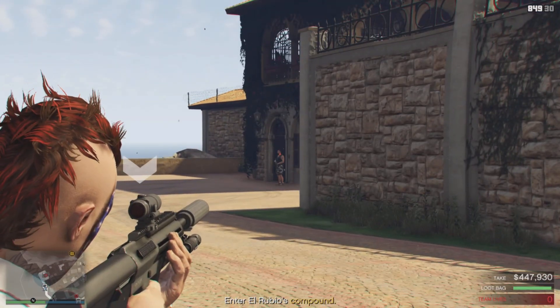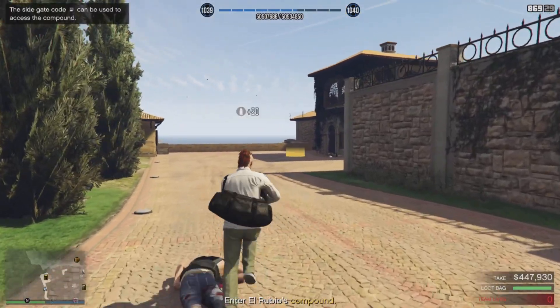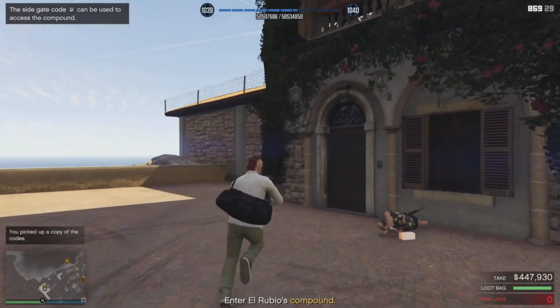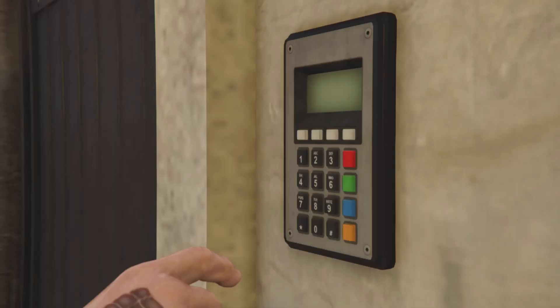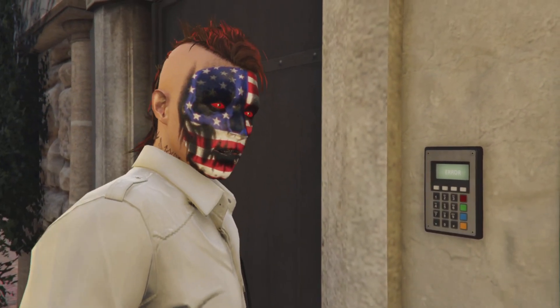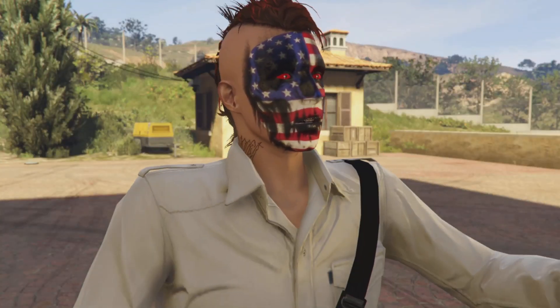He dropped the security code right here. I'm going to go ahead and take out that guard before I get into his cone of vision. I have the security code now. Hey, bonus — let me know in the comments down below, what is the security code right now? Comment down below what the security code was — it's pretty funny.